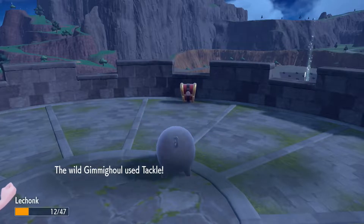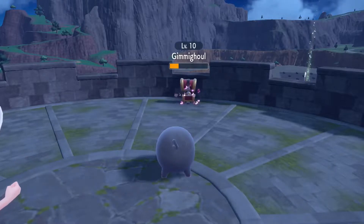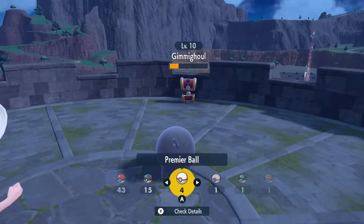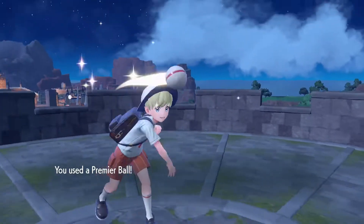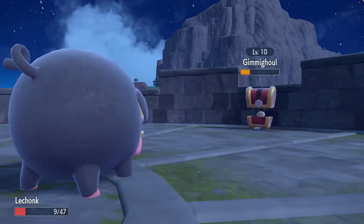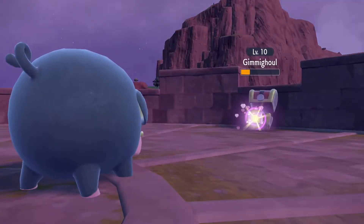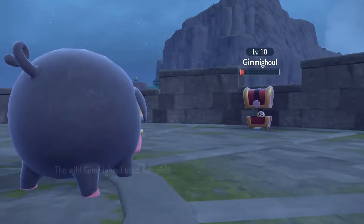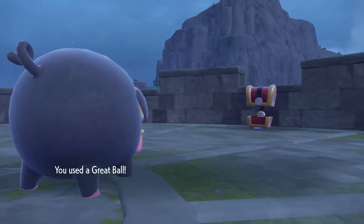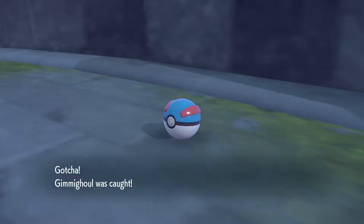There's the crit hit that we did not want to get, but got anyway. It does have Tackle — it's tackling and Astonishing. But Gimme Ghoul is ridiculously weak and has a ridiculously absurd evolution criteria. Let's see if he likes the Premier Ball — nope, does not like the Premier Ball. We'll Disarming Voice it again. Great Ball for you then. Gotcha, Gimme Ghoul was caught.